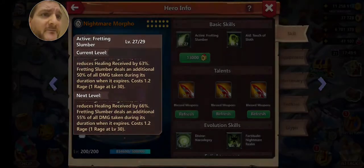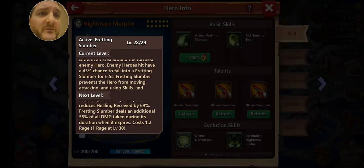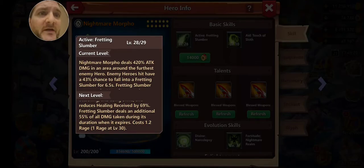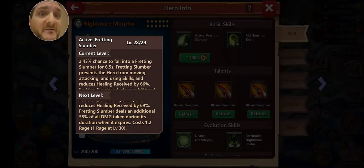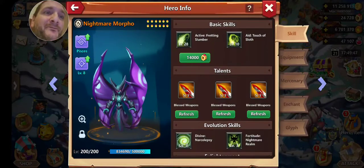His active skill isn't the greatest though. Once heroes are defeated, if you read it, he actually targets in an area around the furthest enemy hero. But after all the enemy heroes are hit, he'll actually target like the furthest wall piece or whatever it is — the furthest defense or piece of wall, he'll even target that. So as long as the heroes are still alive, use his active skill all day long.